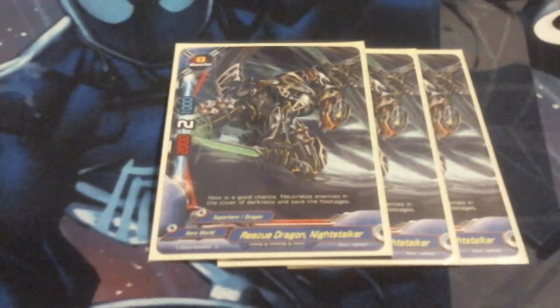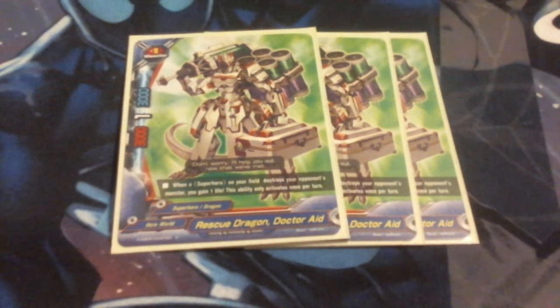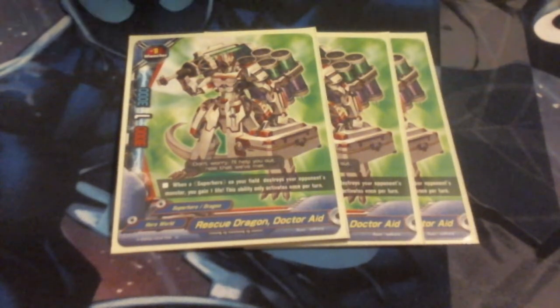So this is a superhero deck. We made this half superhero and mostly rescue dragon — rescue dragons are heroes. First off, we're running three Night Stalkers. Pretty respectable size 0 at 2-1-2. He's bland and blank, so we're just going to move right on. Next up, we're running Rescue Dragon Dr. Aid. If you have another superhero on the field, whenever a superhero on the field destroys an opposing monster, you gain a life, so he lets you get life back. He's decent at 3-1-3, he's not really meant to attack.